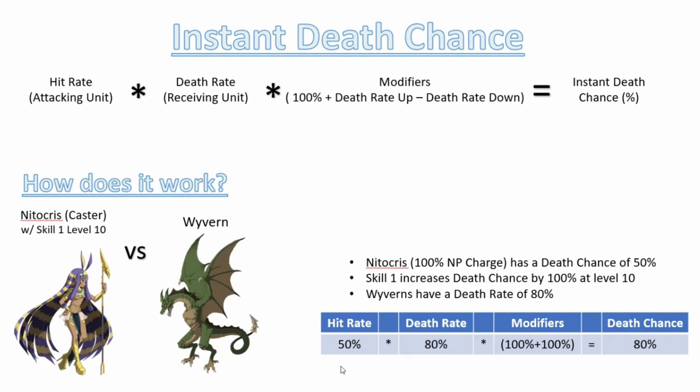So the actual odds of landing death on this unit are 50 times 80% times 200%, equaling 80%. That means 80% of the time you will just land death on the unit and not have to care about how much damage you do. 20% of the time you'll fail and it will come down to damage. Since Nitocris is a Caster and a lot of Wyverns tend to be Riders, be very careful in those circumstances.